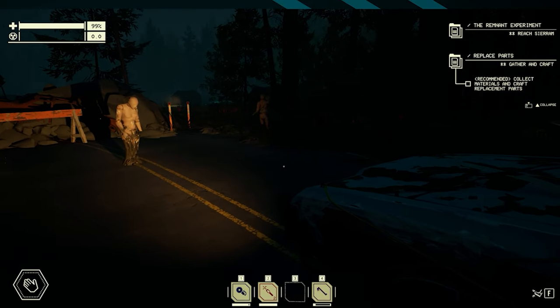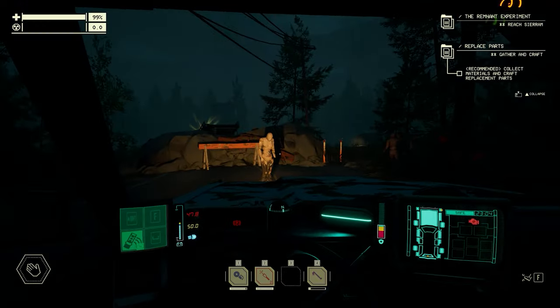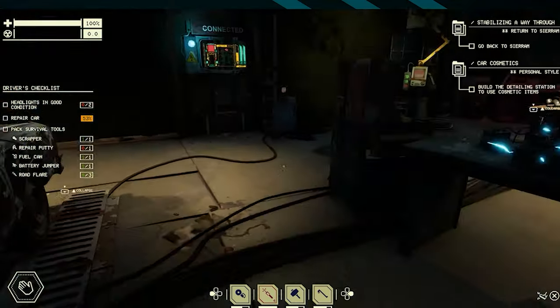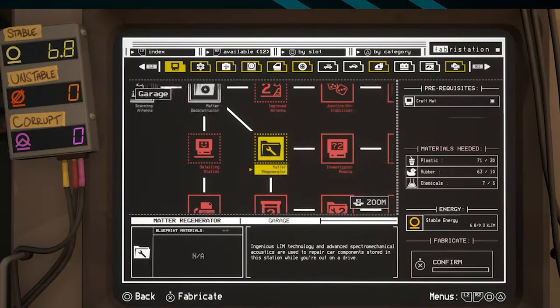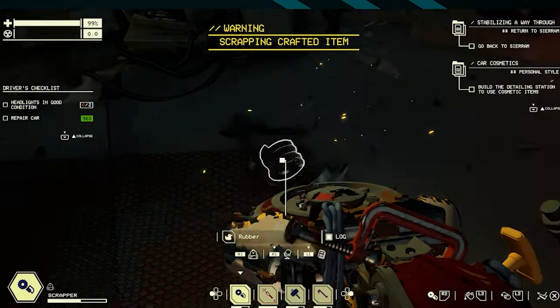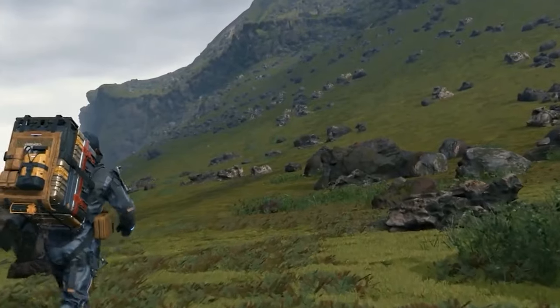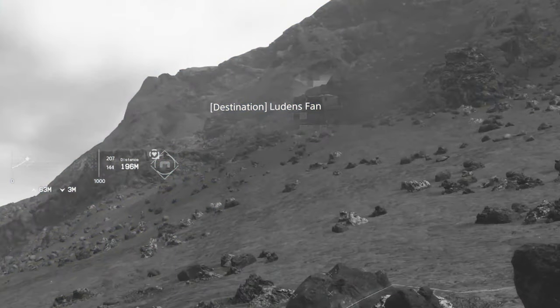Pacific Drive stands out from other survival games by transferring most of the survival systems from your body to your car. Food and drink is replaced with power and fuel, and almost everything you'll craft is for your car. In fact, your human body only really has a health bar, and it works to great effect. Compare the pre-planning phase — where you prepare everything you'll need for a journey — to Death Stranding, and it looks pretty similar, just with everything projected onto your car.